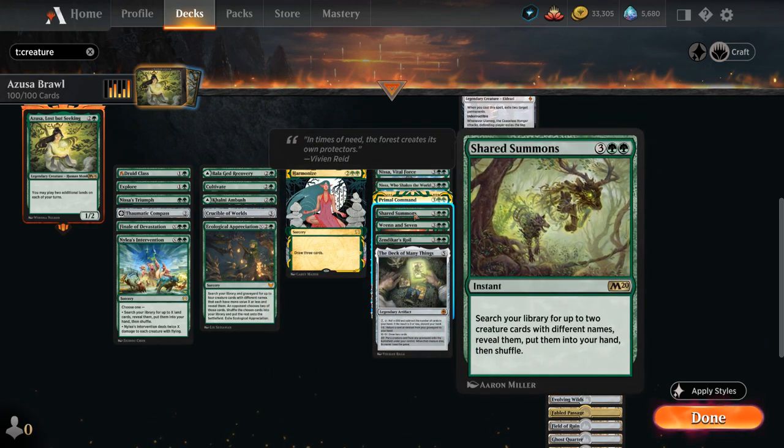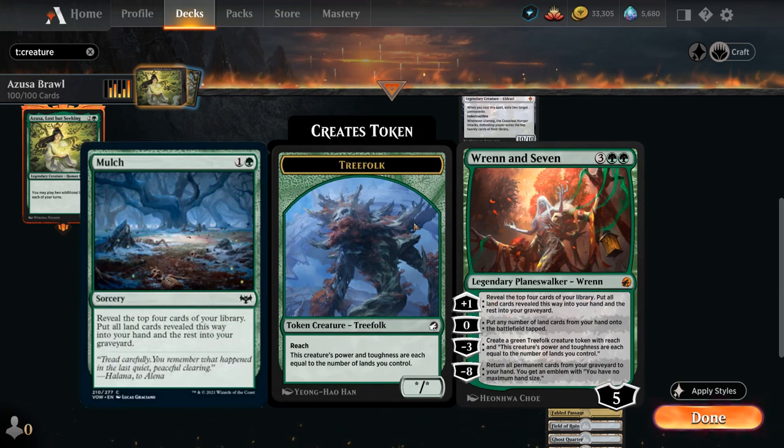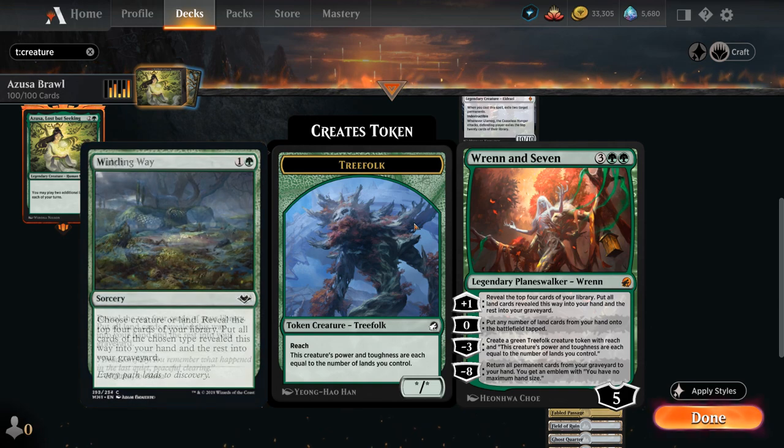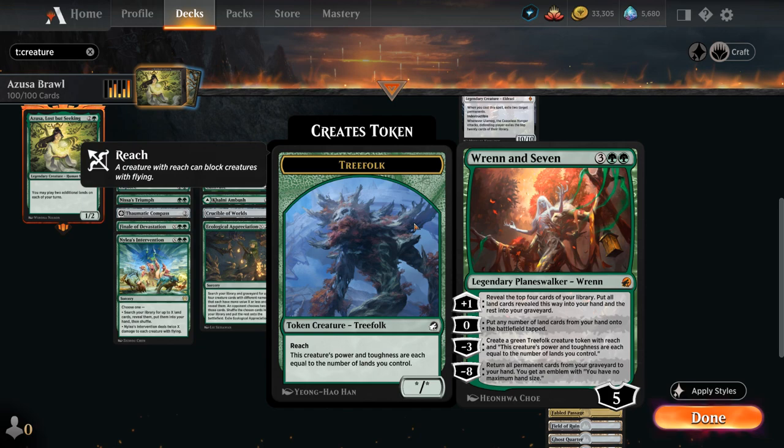Shared Summons can find two different creatures and put them into our hand — we have a lot of ways to tutor up creatures to assemble synergies. Ren and Seven can plus one to give us a mulch effect by revealing the top four cards, putting all lands into our hand and the rest into the graveyard. I didn't include Mulch and Winding Way because we want to avoid too many low-impact cards: when comboing off with Augur of Autumn and Oracle of Mul Daya, finding a cantrip mid-combo is annoying.